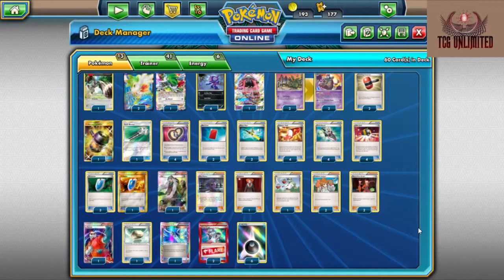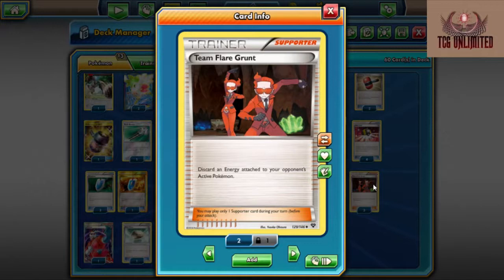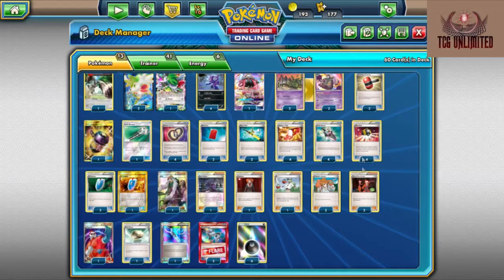Juniper just says discard your hand and draw seven — it's just a hand refresh. Usually you can burn through your deck pretty fast and you don't have to worry about it because of the loop. Two Team Flare Grunts — discard an Energy attached to your opponent's active. As you guys saw in the last game he kept attaching Energy to the bench and unfortunately Team Flare Grunt can't hurt that. That's why I kept trying to hit the Hammers. We don't have any way to pull anything to the active and use Team Flare Grunt in the same turn. So you just have to judge: do I need Hammers or do I need Team Flare Grunt? You just have to choose that decision based on the moment.